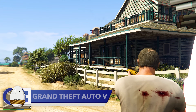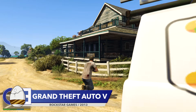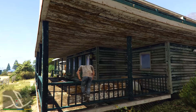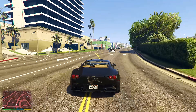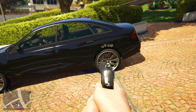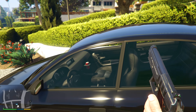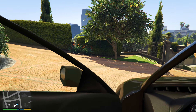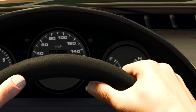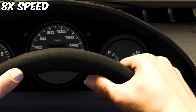Next up is Grand Theft Auto 5. It's no surprise to see GTA 5 in a video discussing details — the game is packed with cool little touches that will leave you with a smile on your face. My personal favourite example of this can be seen when shooting a car's fuel tank. If you shoot a certain part of a car, it will begin to leak fuel, which itself is kind of cool. But if you head inside the car and observe the fuel gauge, it will begin to drop as the fuel empties from the bullet-punctured tank. I'm guessing you have your own personal pick for your favourite GTA 5 detail, so be sure to let me know in the comments.